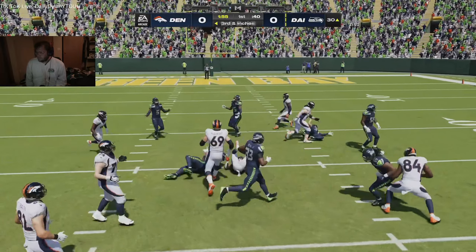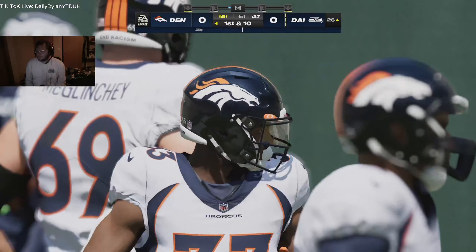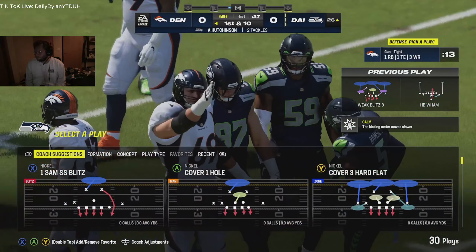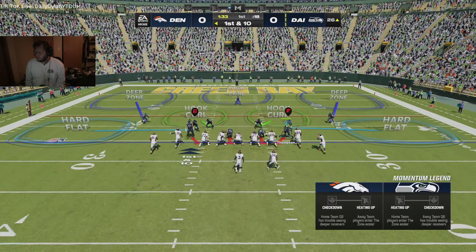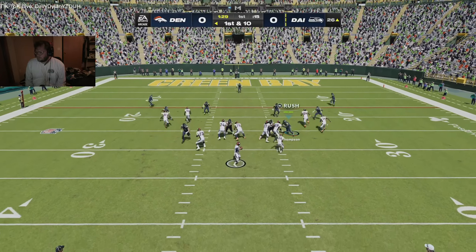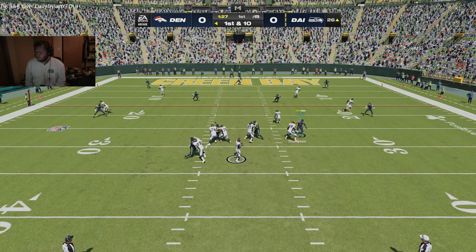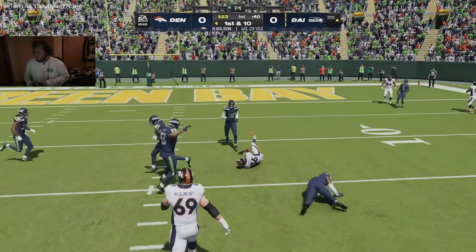Defense understanding where the first down marker was and making sure they didn't get there. They'll try and run for it — here's Williams. I don't have any defensive line. Out of the gun, here's Wilson. Now he'll dump it underneath to his running back — complete.